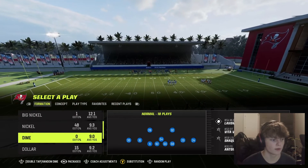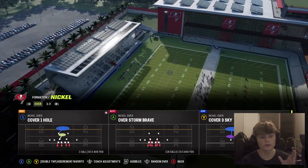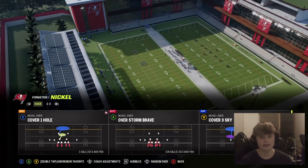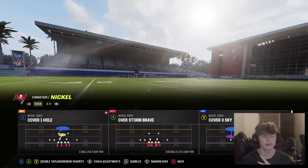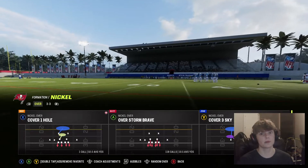Alright, so let's get to it. We're going to be going over Overstorm Brave. This is, like, an insane blitz and it also locks up. But keep in mind, you actually have to have some pretty good corners. I currently have Legereus Sneed, Stephon Gilmore, and Tyrone Wollin — I forgot his first name, but it's Wollin. And they lock up for me most of the time.